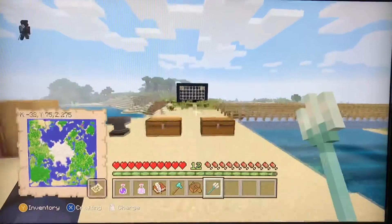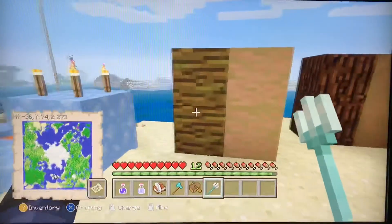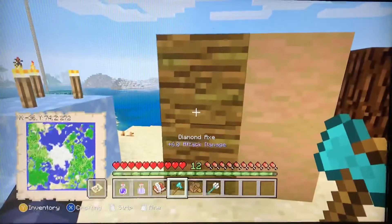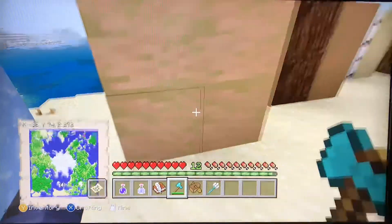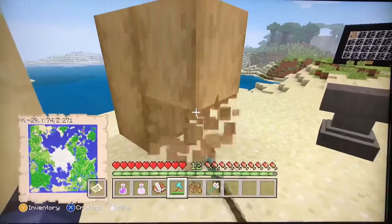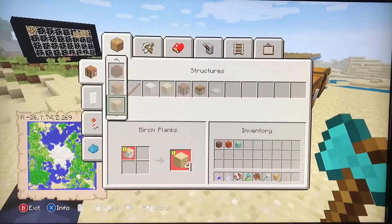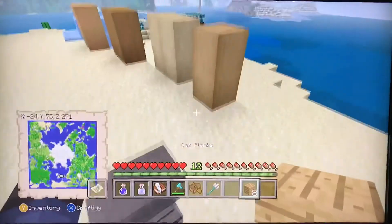Let's start with the stuff on the outside. A new type of wood called strip wood — what you do is you left-click it and then it turns into strip wood for every single kind of wood. It can also be used to craft into planks as well.